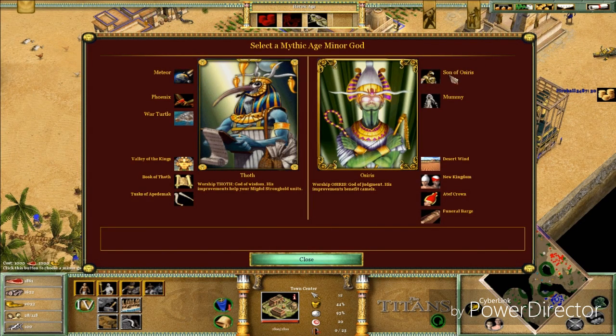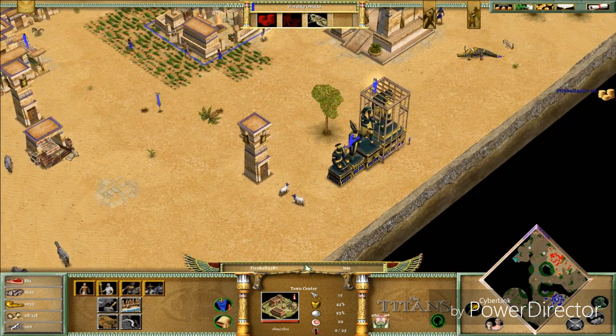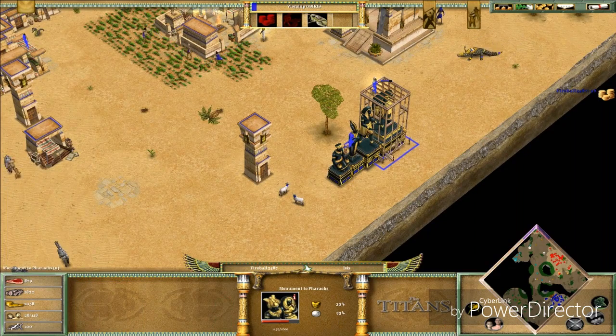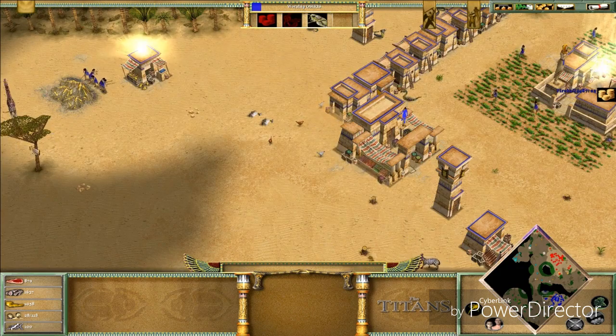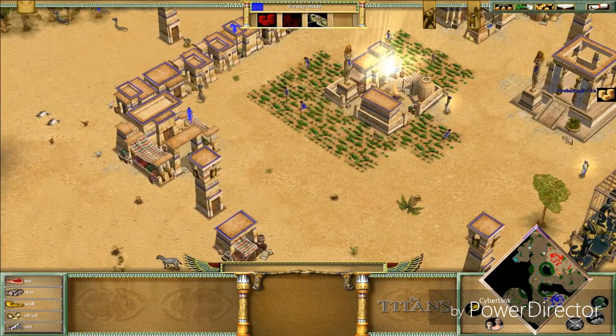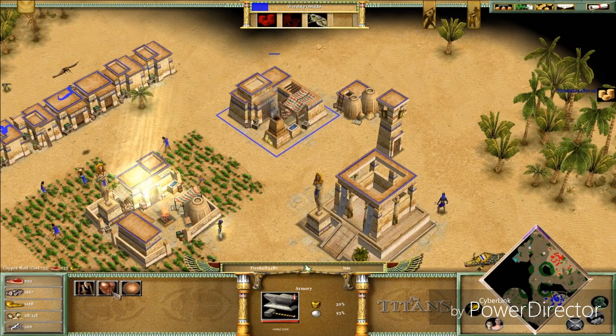Okay, I was about to go to the Mythical Age. We're either gonna get the Mummies which gives us the Son of Osiris, or the Phoenixes which gives us the Meteor. We're gonna go for the Mummies, although I will never actually use the Mummies — I just want the Son of Osiris. I'm not gonna make any troops from the armory.